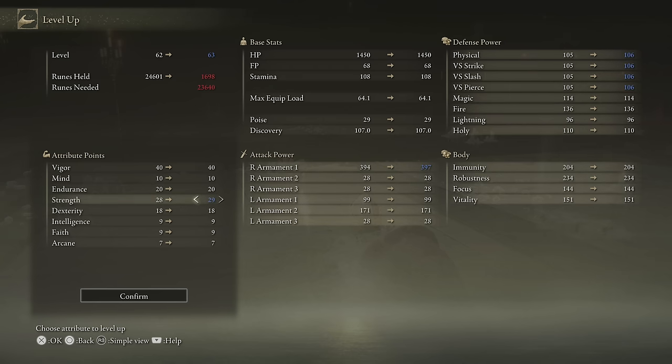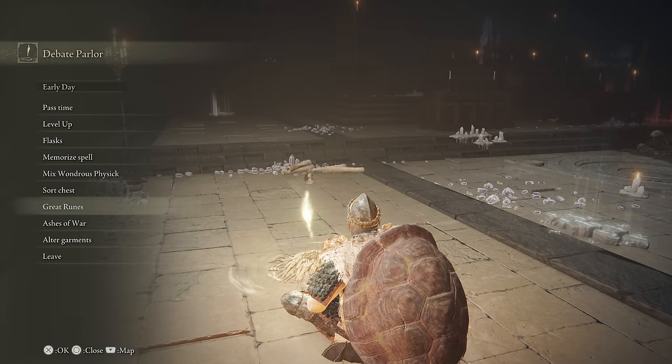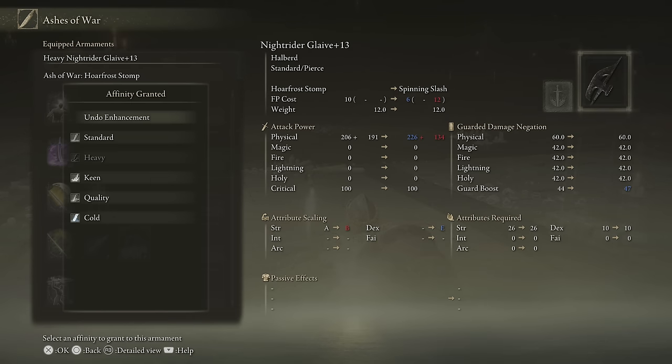Looking at our damage, we're going to keep going up — I'm going to get my strength up to 30 here. Let's talk briefly about infusions. When we are infusing this weapon, because I have more strength, going heavy and getting that A-scaling in strength is going to help out a lot. Whereas if I have more dexterity, quality would work, and if the stats were more even, quality would also work. But for now, heavy is going to be the clear-cut winner. You can see this is at 157 compared to 191, so once my dex gets up to around 30, that 157 is probably going to be closer to around 300.